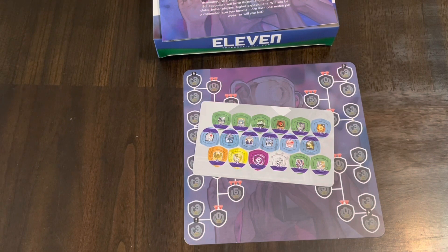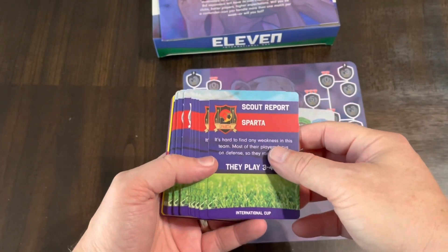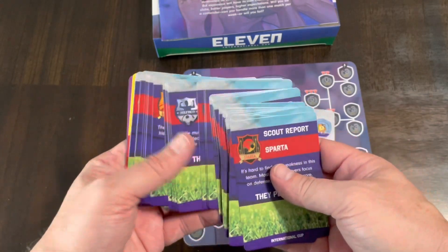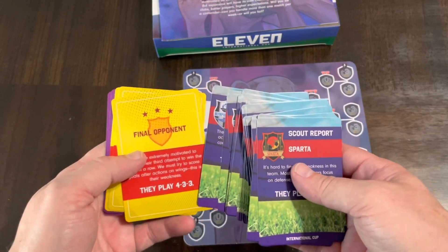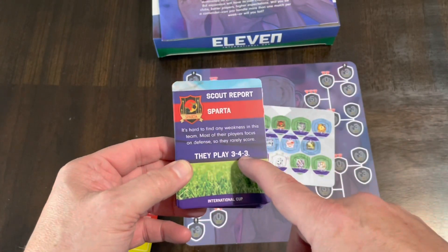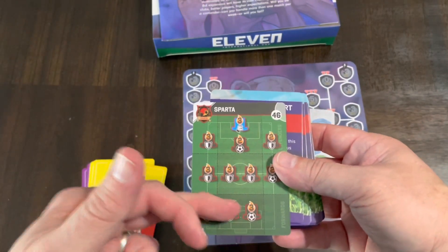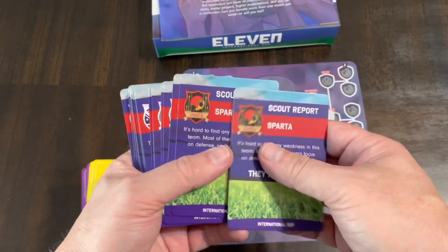We have some new cards which include some new teams to play against and also some new board meetings. If you haven't had a chance to find out about this game, I'll put a link to the unboxing of the base game which goes over the components and a little bit of gameplay. These are the new teams you're going to be playing against - you have a scouting report on the front side that talks about what kind of formation they play, and then on the back is their actual formation setup for the game.